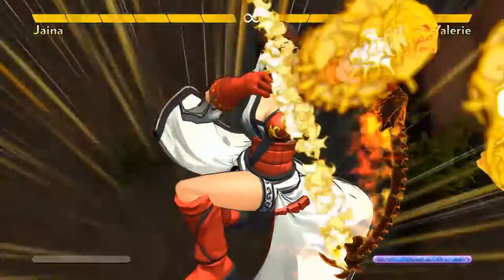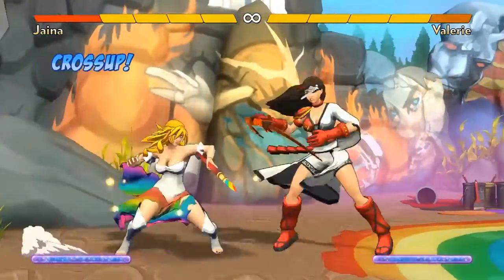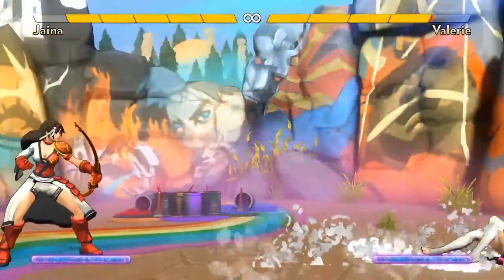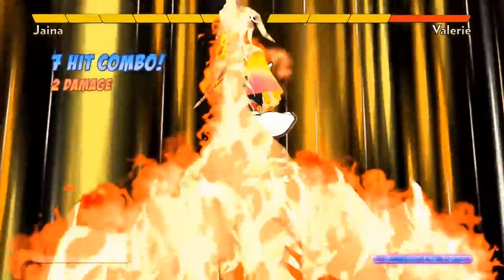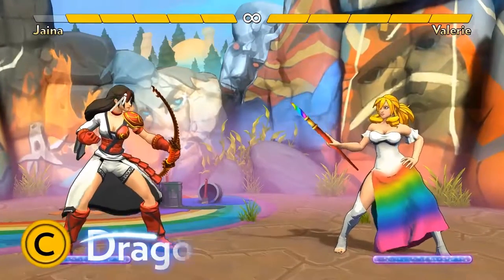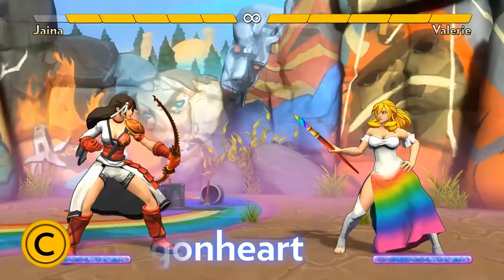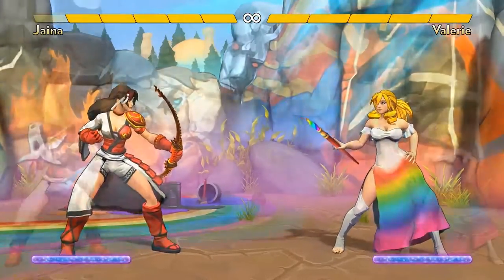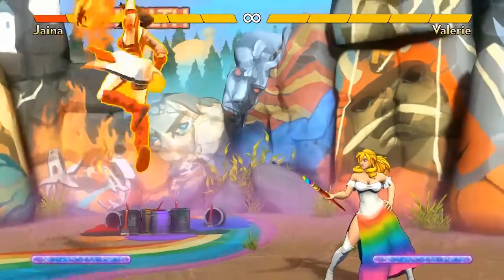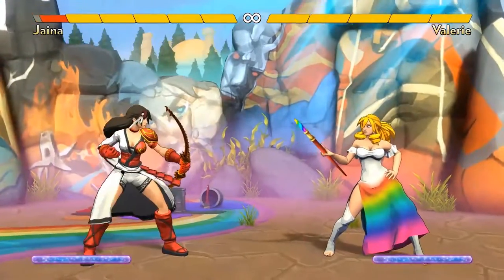Jaina usually wants to keep opponents away and make them deal with a lot of arrow shots, but what if they manage to get close? She has two invulnerable moves to knock opponents off her, but they each have drawbacks. Keep in mind that even a bad reversal attack is extremely powerful on a solid keep-away character. Jaina's first reversal option is Dragonheart, her Ground C attack. It's an invulnerable Dragon Punch-style move that knocks opponents away. It has slow startup, and most notably, it damages herself. You have to be very careful with this move, but if you only have one life left, it won't kill you, so you can go wild at that point.